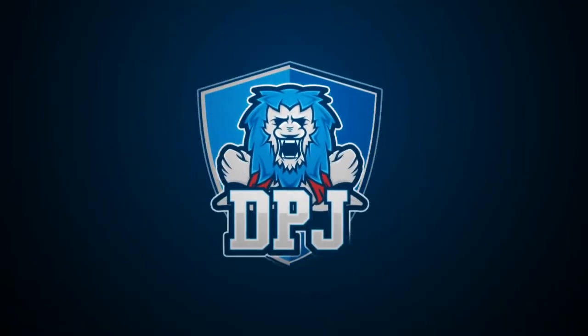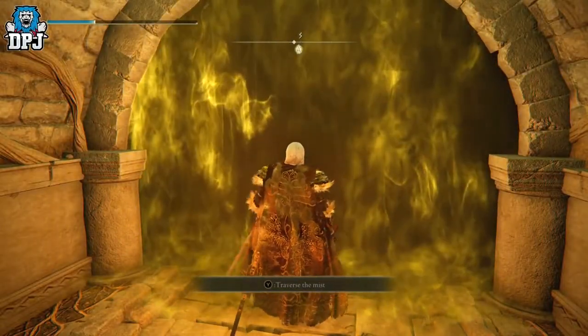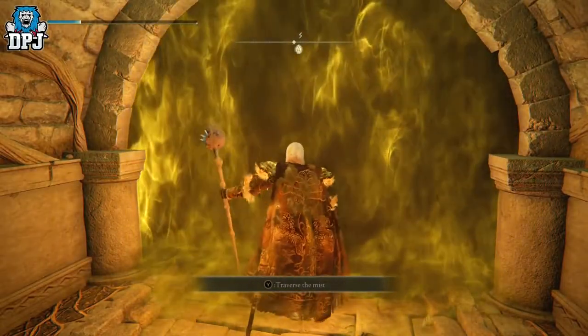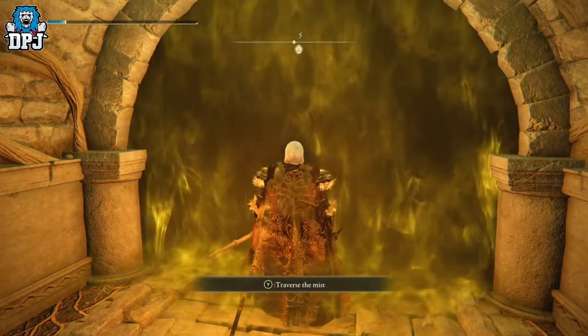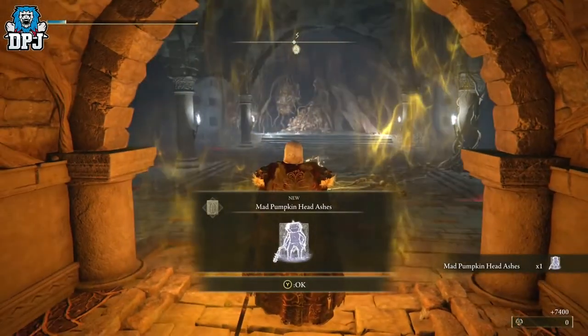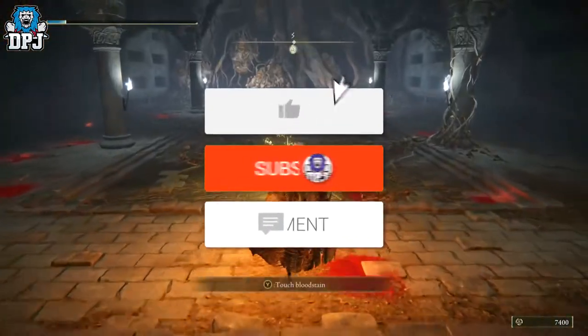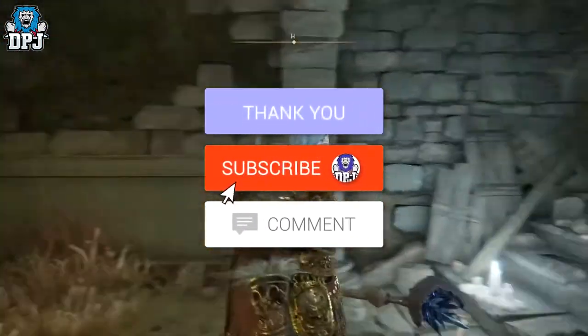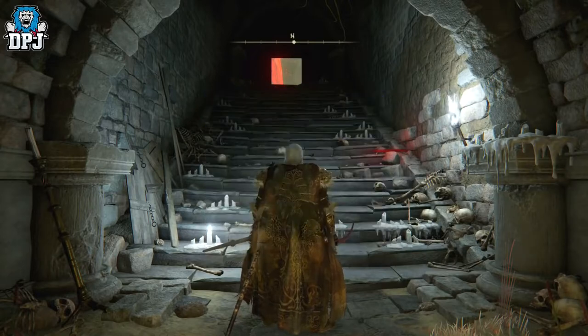My beautiful people, today I am back with another Elden Ring video. I have one of the most crazy exploits you're ever going to see — a method where you can kill any boss, or more or less every boss in the game, without being hit, without even having them attack you back. It is that crazy. My name is DPG, and if you enjoy the video, leaving a like really helps out.